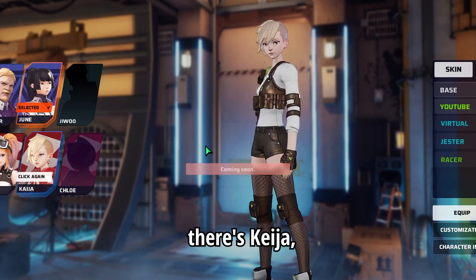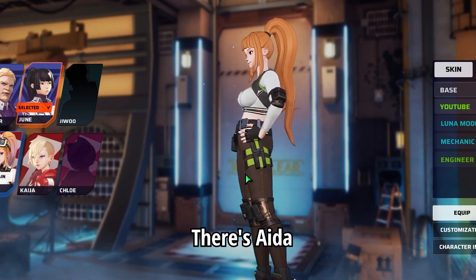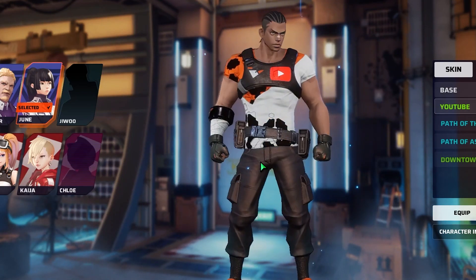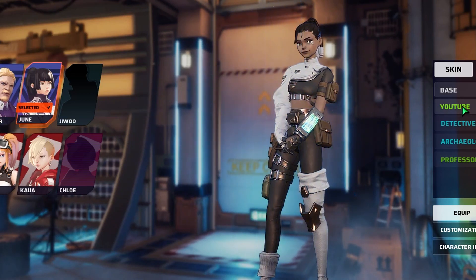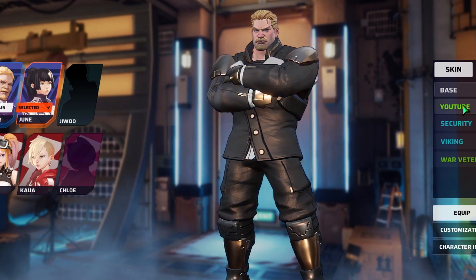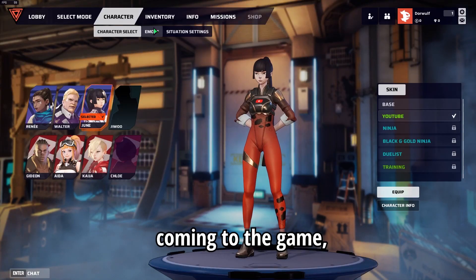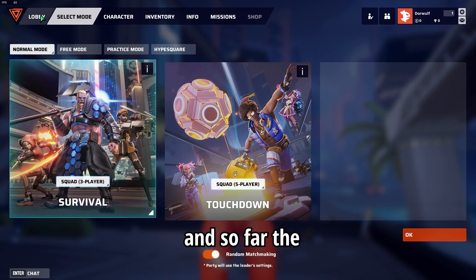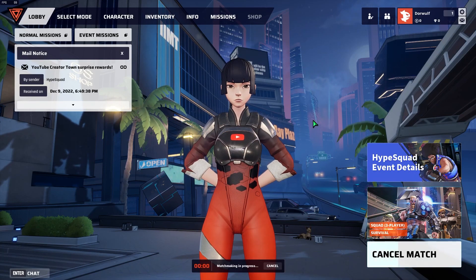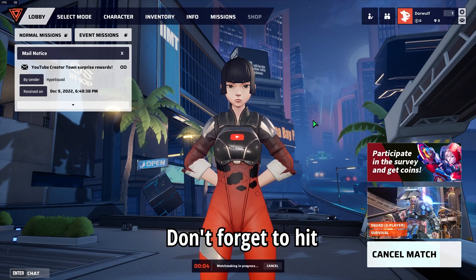Out of all the characters in the game right now there's Kaija, which looks pretty cool, there's Ada, which is pretty cool — 'Let's fight for humanity together' — there's Renee, which is pretty cool, and Walter, which is pretty cool. There are also two more characters coming to the game. So far the only thing I've done is the tutorial, so this is gonna be an actual first look. Matching started, let's see what happens!